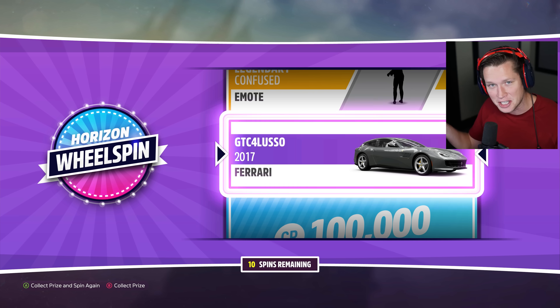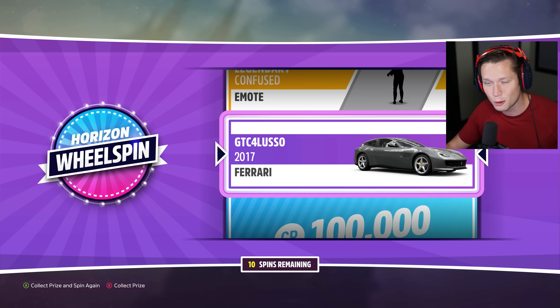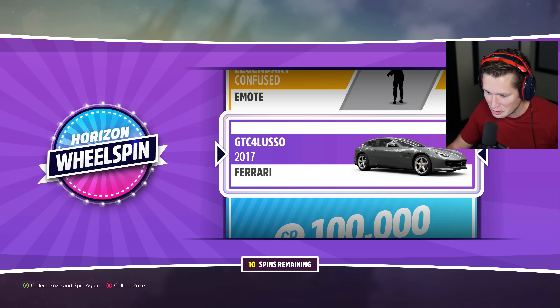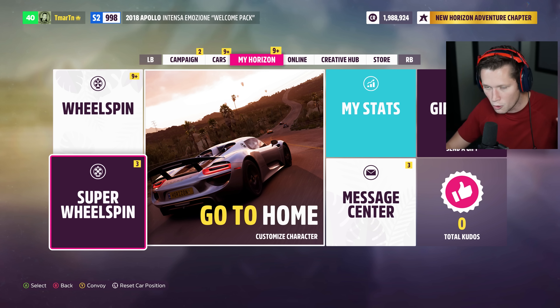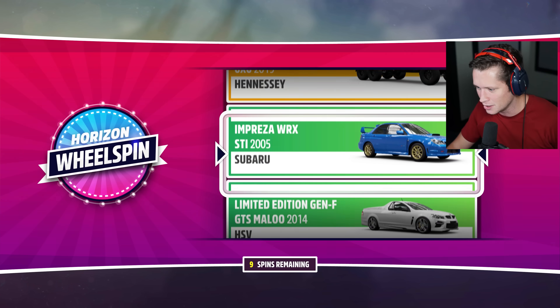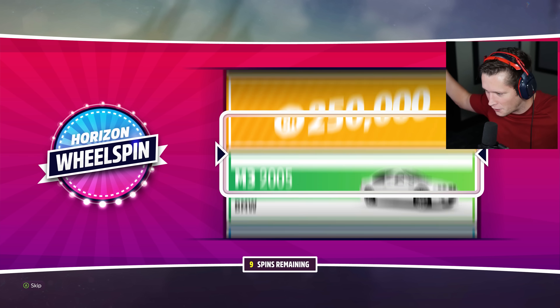A 2017 Ferrari GTC4 Lusso. That's actually something we are definitely going to be using. So we've got 10 left. I'm going to save those for a rainy day. We'll probably do another one of these wheel spin openings in the near future. You know what? Let's just do it, dude. I'll earn new ones. Whatever, it's fine.